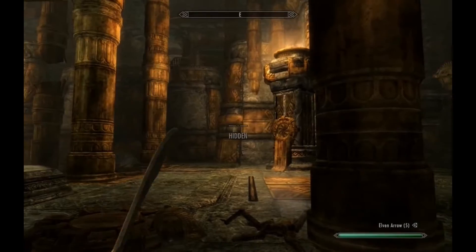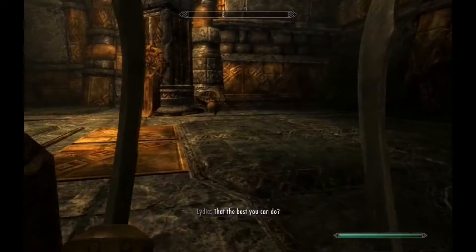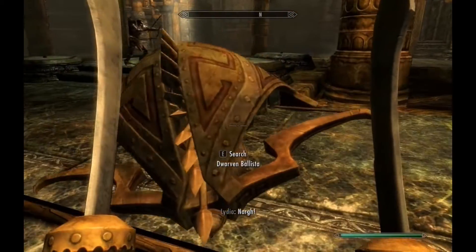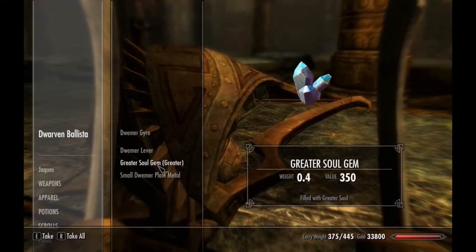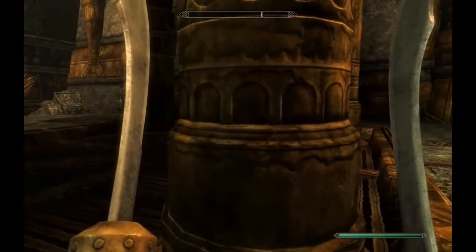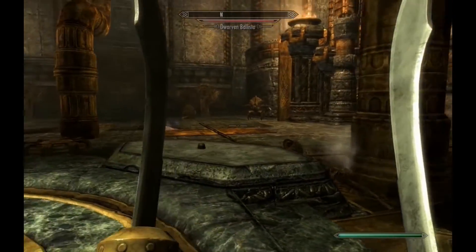Got him. Did he fall down? Yeah, that's what you get. What's he got on him? Some more oil, a lever, soul gem — that's what I need. A soul gem — I can enchant things.